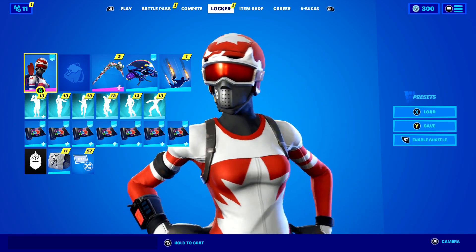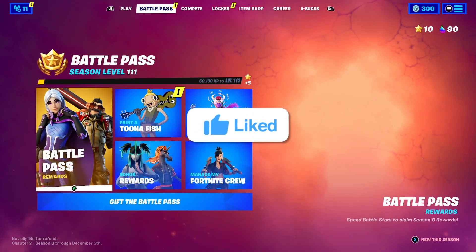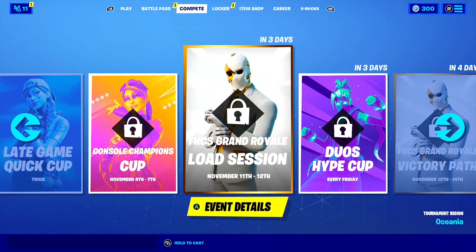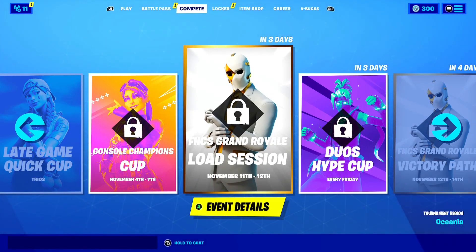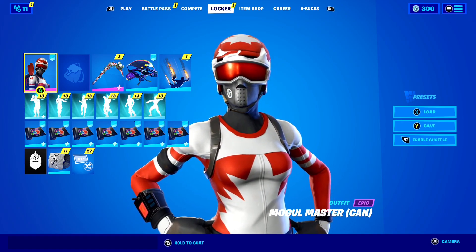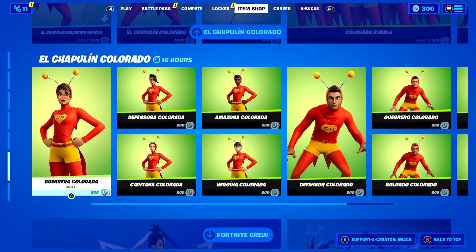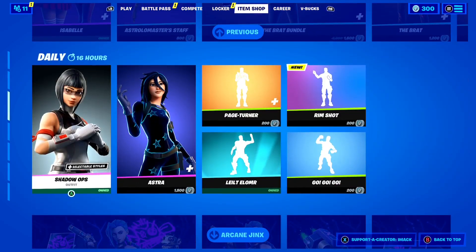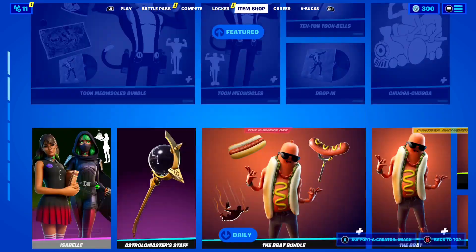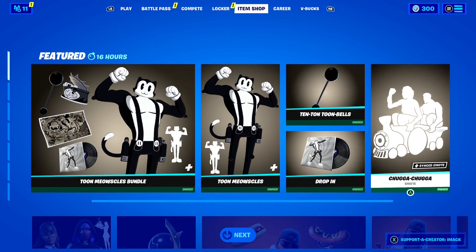These are skiing winter skins here in Fortnite, and coming up it is actually winter in 2021. It's autumn right now, and next month in December, winter is actually starting. Considering these are winter skins, the Mogul Master and Alpine skins are going to be returning very soon. Since winter starts on the 1st of December 2021, the official return release date of the Mogul Master and Alpine skins is going to be anytime from December 2021.